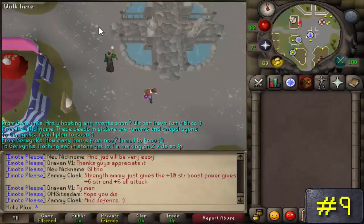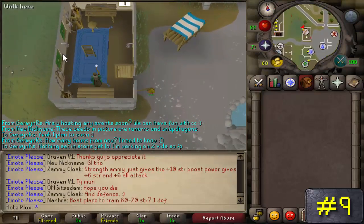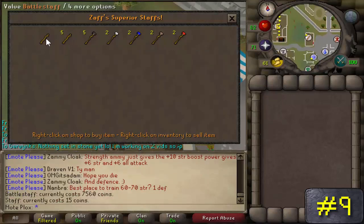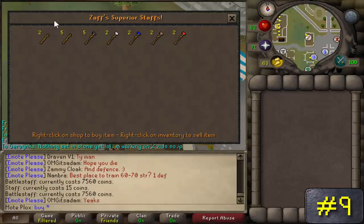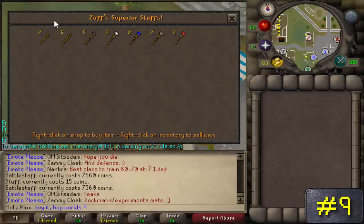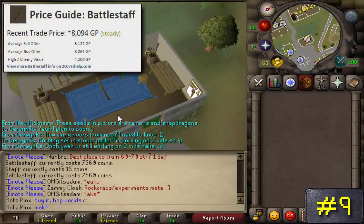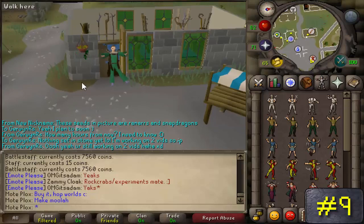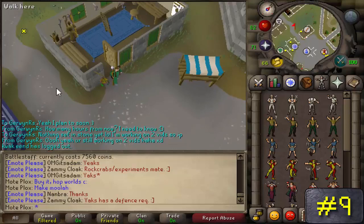Number 9: Battlestaffs. This method literally requires nothing except a decent cash stack. OSBuddy is highly recommended so you can hop worlds super quickly. Near the Varrock West Bank, you'll find Zaff's Staff Shop. He sells Battlestaffs for 7,000 coins each, but if you look on Zybez, Battlestaffs actually go for 8k plus right now. You could also buy some orbs and turn these Battlestaffs into fire, air, or water Battlestaffs if your crafting level is high enough, making you even more profit over time.